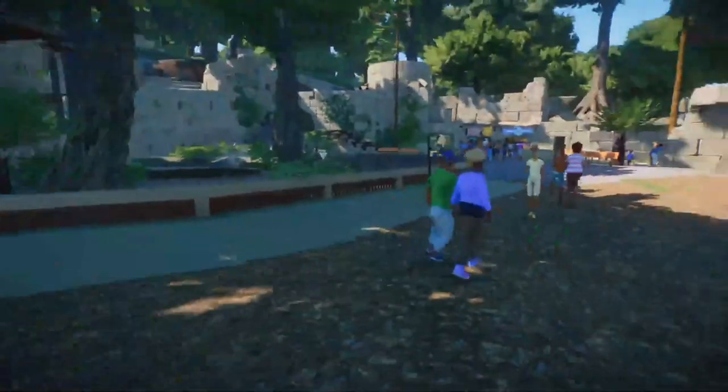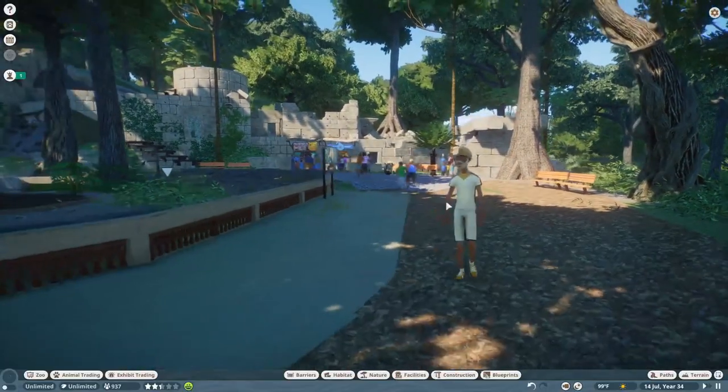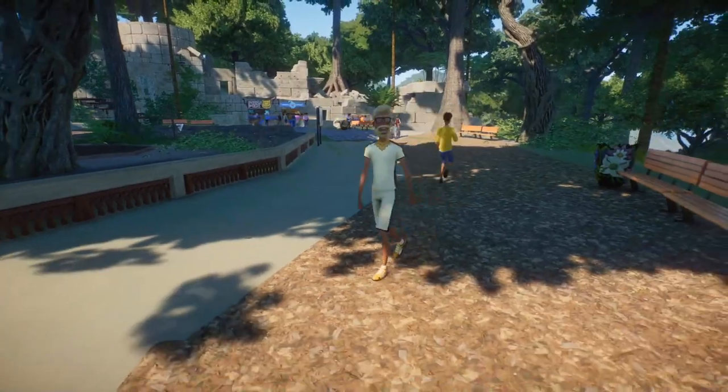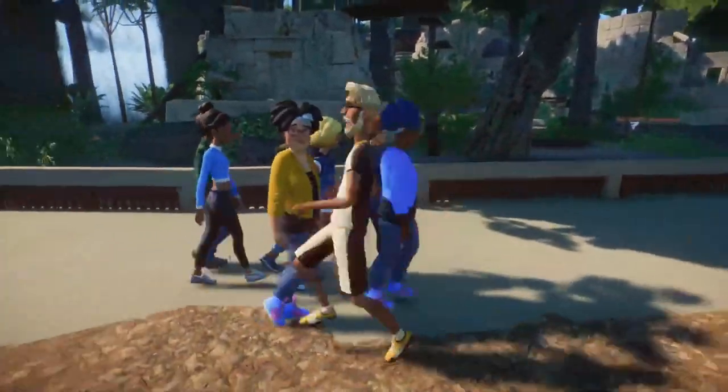If you come around this way, it goes all the way around. Wait — is that me? It's me! I found me! That is so funny! I've never seen myself in a Planet Coaster park or Planet Zoo park until now, but I found me. That's so funny.